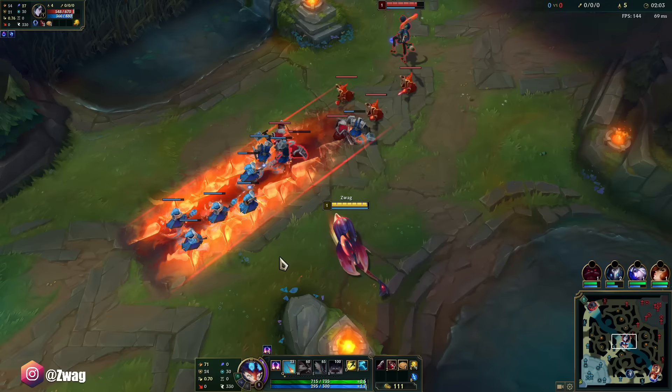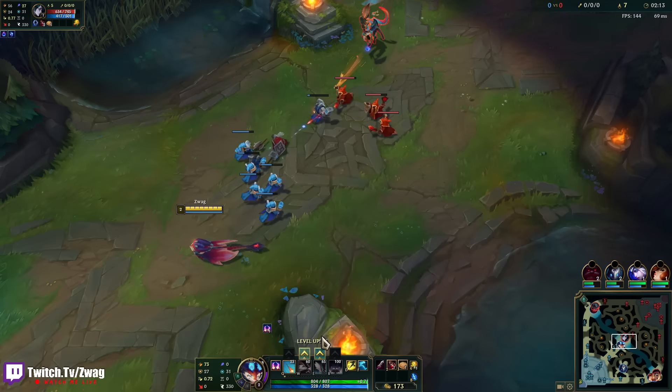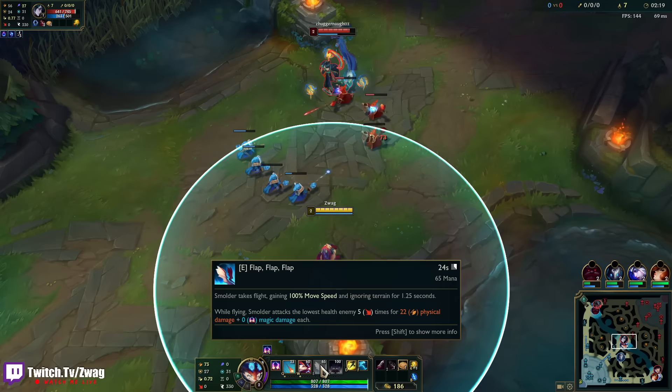They used to have abilities like that in League but kind of removed them. Veigar's Q is like that. Should we achoo with W? And then his E — we take flight, gaining move speed, ignoring terrain. He attacks the lowest health enemies. So it's kind of like an Akshan swing — it's going to auto attack stuff.